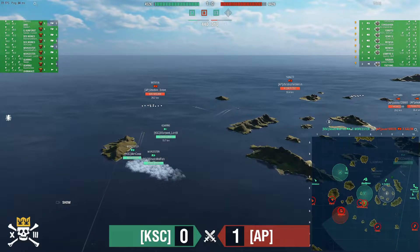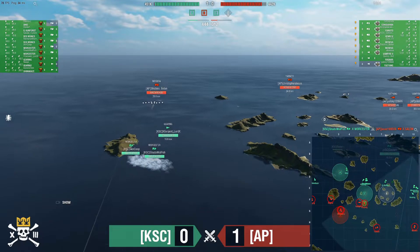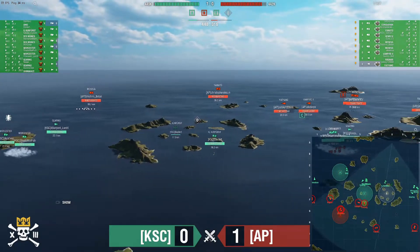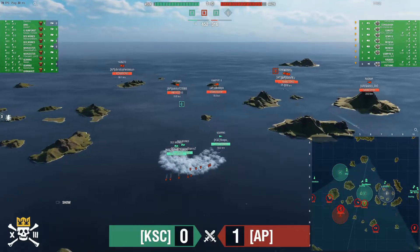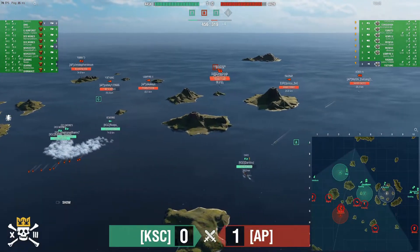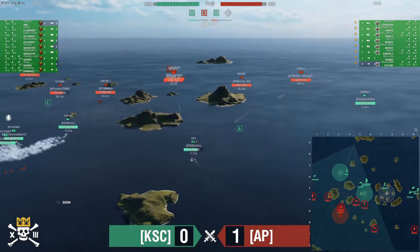Fire burns the Salem out — he's gone. Now the Woosters switch over to the Moskva, and Shashiro Botan has no choice but to run. Gearing is spotting him, then cuts in toward D to take the cap. Dastard's Des Moines manages to dodge the torps, and there's the smoke from the Gearing again. Those Des Moines are playing with fire sitting in the middle of the ocean only smoke-protected, but it's working.